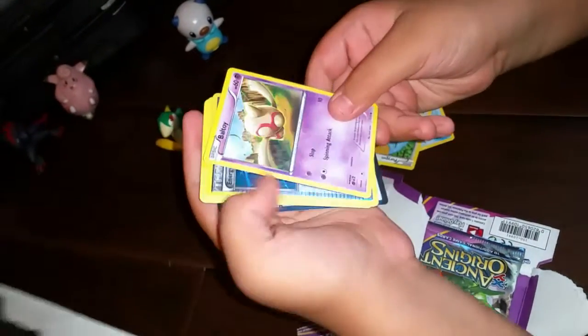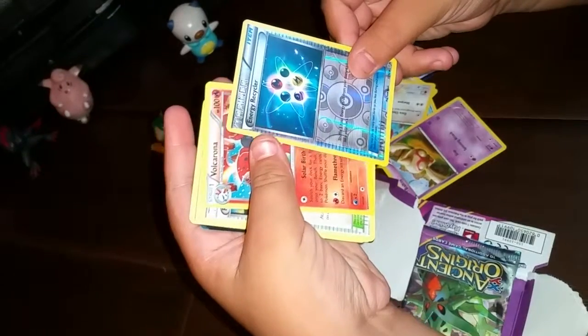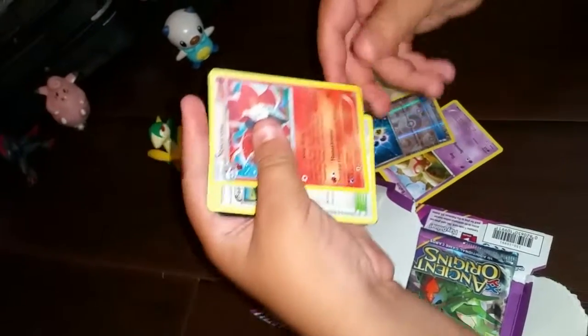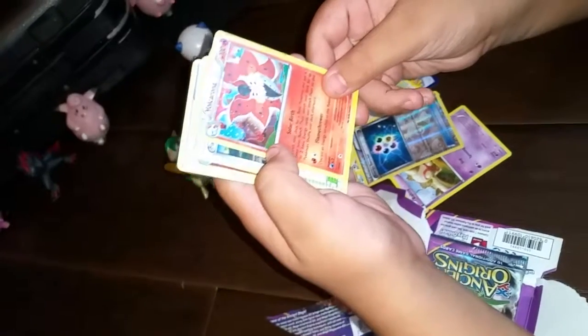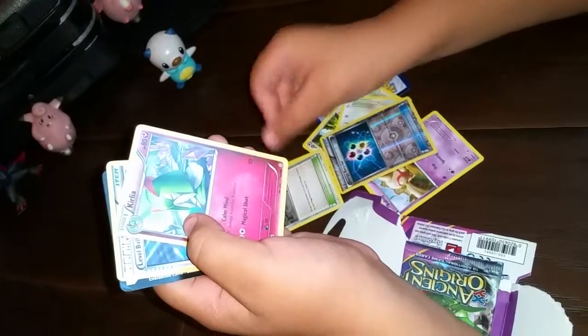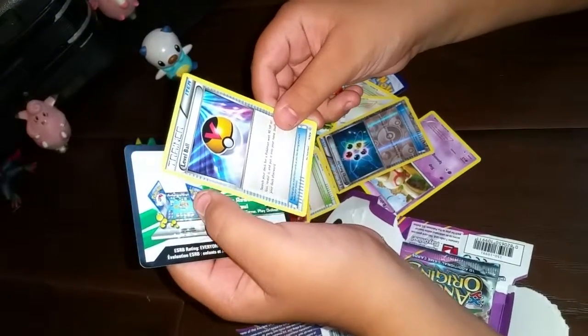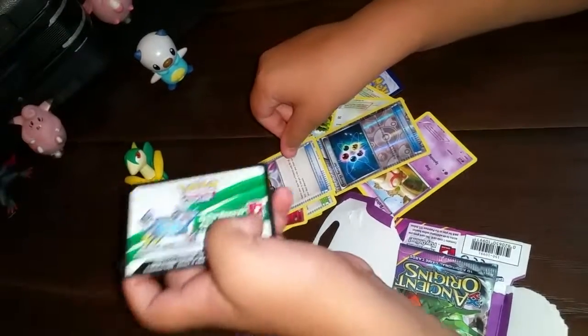Porygon. A ball toy. Energy Recycler — it's holographic. Chrono. It's like the top's holographic. Faded Town. Curlia. Level Ball. Online Booster Packs.